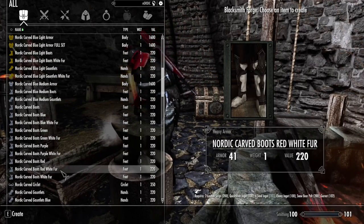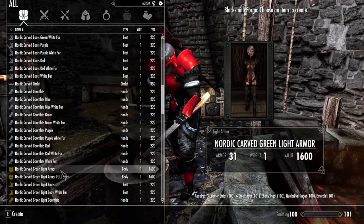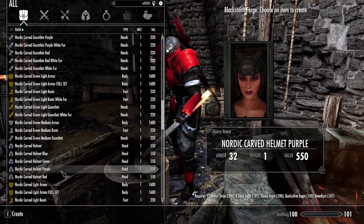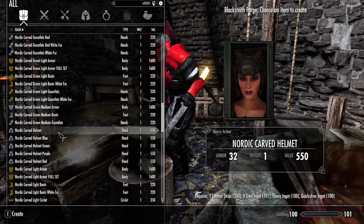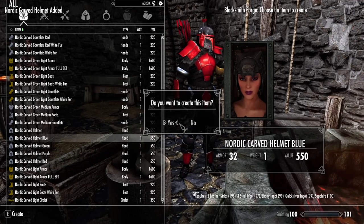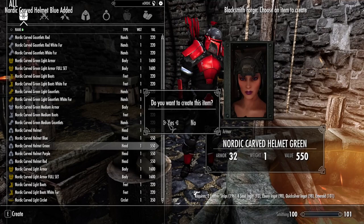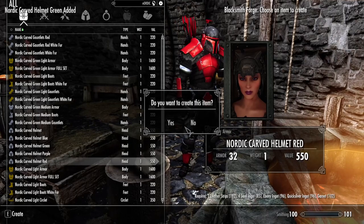Not only can you craft the one-piece full sets, but you can also craft each and every piece separately. So you can mix and match the armors, or even different types of armors. Want skimpy Nordic Carved light armor but with clunky Dwarven boots? Go ahead and do it — the options could be endless. It's all up to you. Everything can also be improved on the workbench normally with the typical requirements.